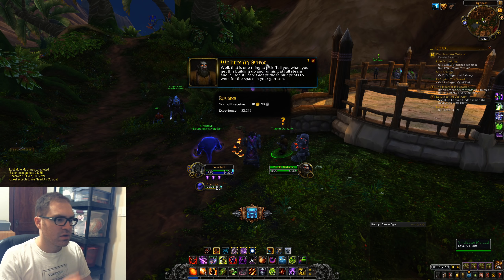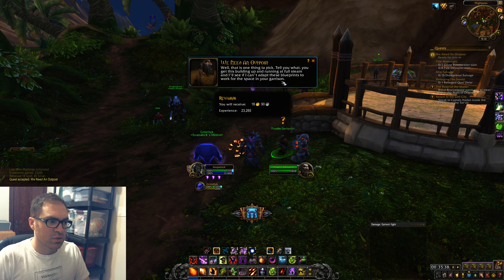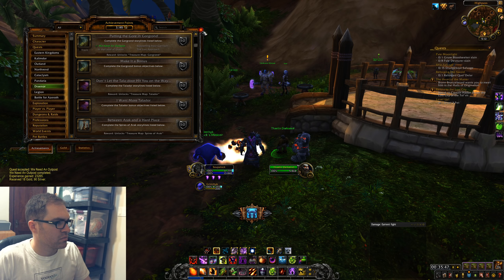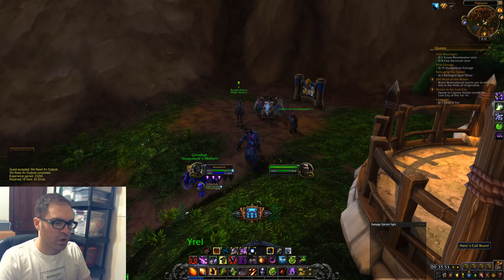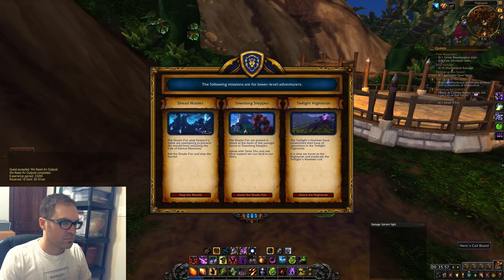Bailen says that's one thing to pick — get this building up and running at full steam and he'll adapt the blueprints to work for the garrison. We need an outpost supporting the garrison for the Iron Approach. We'll grab some more quests here.